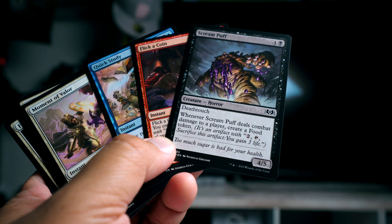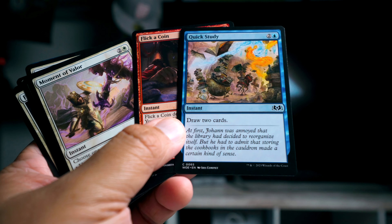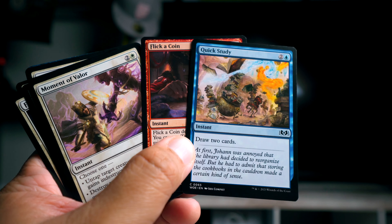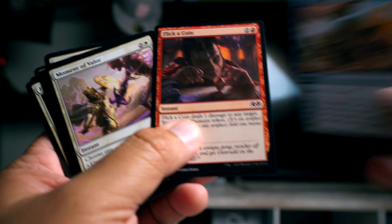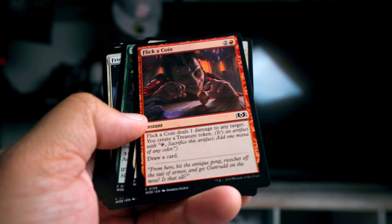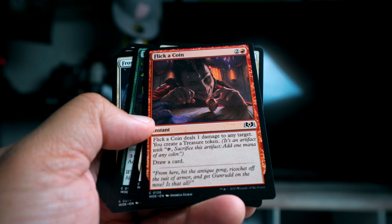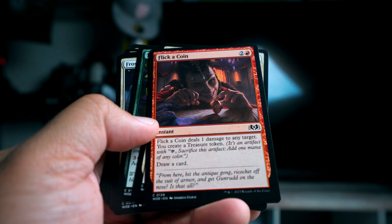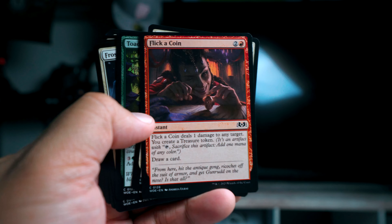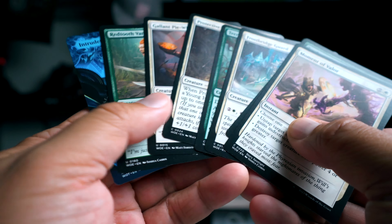Pick four I'm gonna go Scream Puff - I like black as a color and Golgari especially is one of my favorites, and this is great in that color combination. Then Quick Study is awesome for blue especially - instant speed draw two cards for three mana is something blue really wants to do in this format. Then we'll go Flick a Coin - you get three things: damaging any target, creating a treasure, and drawing a card. Really solid.